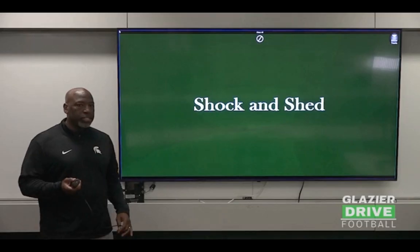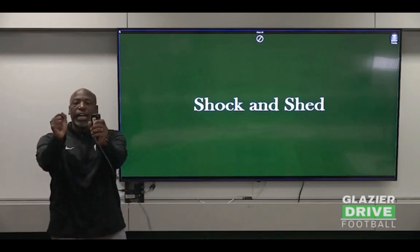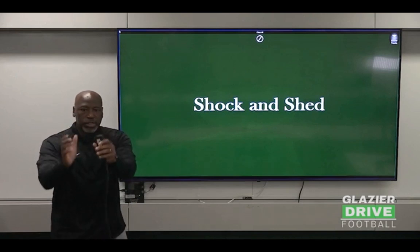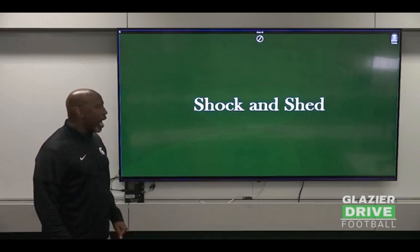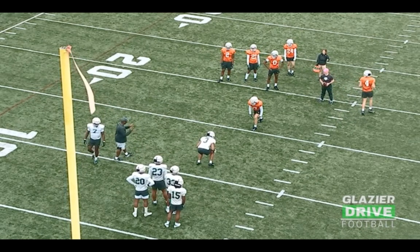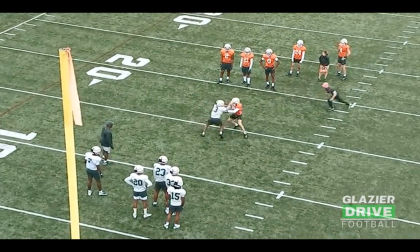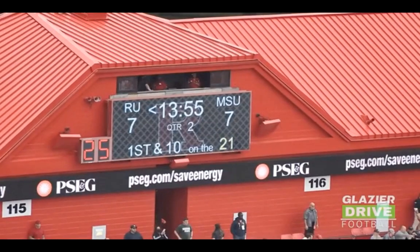Shock and shed — here's another block destruction. Now you're more head up on the offensive player and you got to come shocking him. The man with hands inside and low pad level normally wins. You want to shoot your hands inside, lock him out, control him, and shed him. Shock him, shed him, and go make a play — with the proper leverage. Here it is: he's going to shock head up now. He's not coming at a boss angle, he's not lined up to close the running lane — we're head up. I got to shock and shed with leverage and then go make the play. Boom — shock him, locked him out, controlled him. Shock him and lock him out. Get off of it. Make the play. Shock and shed.